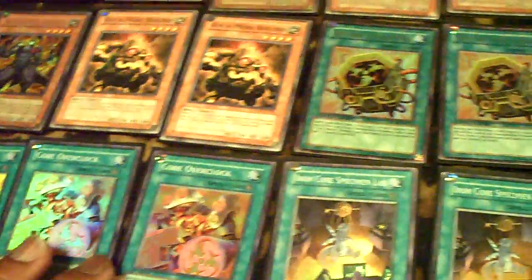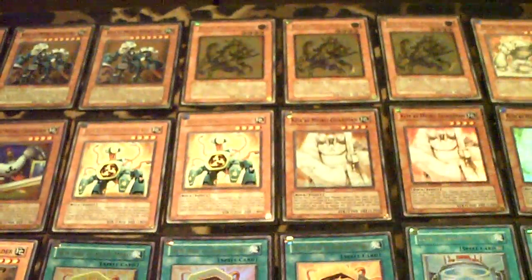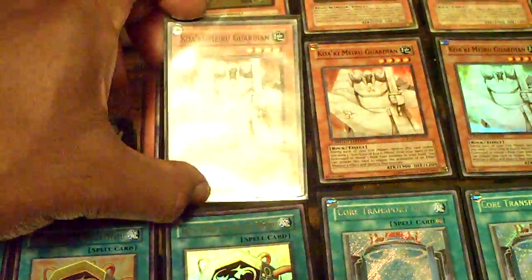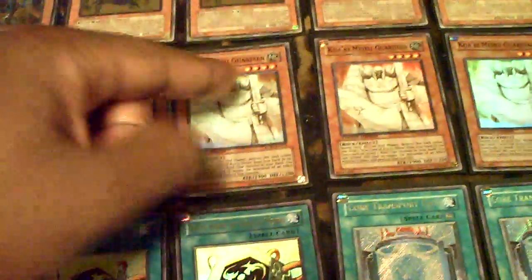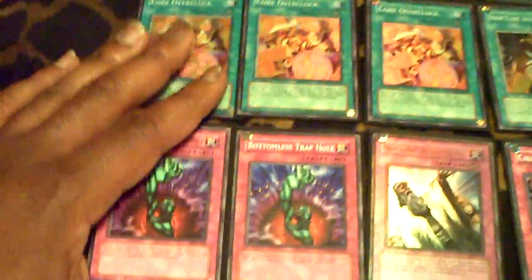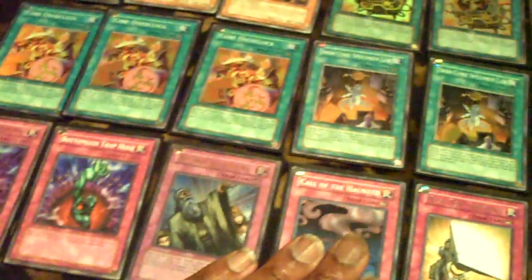Most times you'll have one, and 3,500 attack is good enough to get over just about everything in the game. Even Colossal Fighter — if you have this guy active and you hit a Colossal Fighter, when it tries to revive itself, tribute to negate. There are a lot of Oppressions, Bottomless Trap Holes, Infernity Launchers, all those kind of things, so we just run Dust Tornado for basic removal, Bottomless Trap Hole, solid to make sure our combos go through.